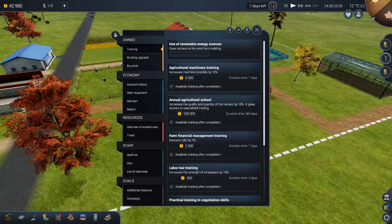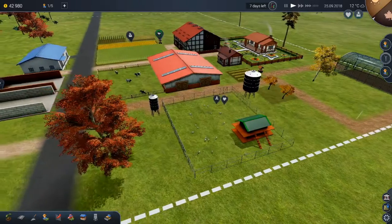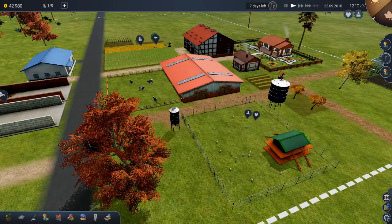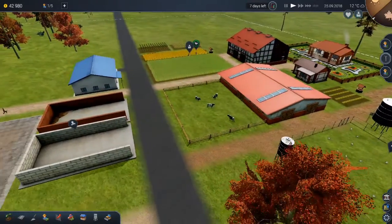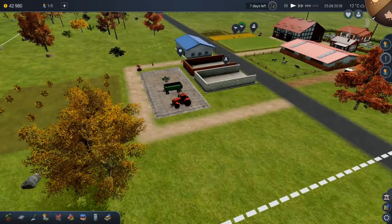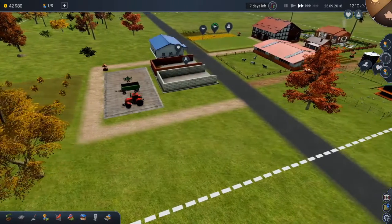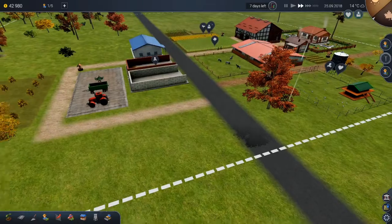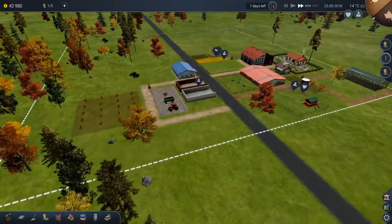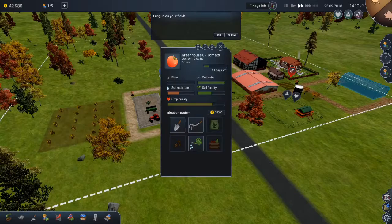Seven days left for that class - it tells us up there. Have we finished harvesting this? Almost, I believe they're on it now. How are we doing on the watering so we can get back to taking care of the chickens and the silage? They're working on it, so let's move time forward - not double quick, but quick. What's next? Oh it's always a question of what's next. Fungus on my fields - really?